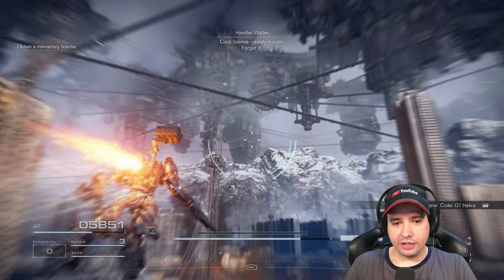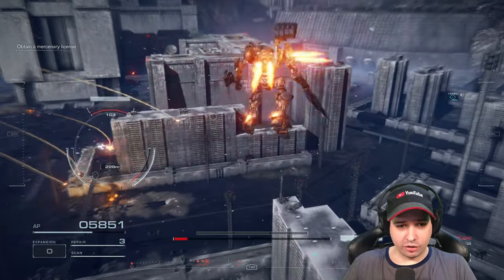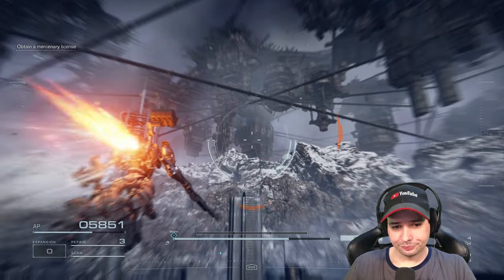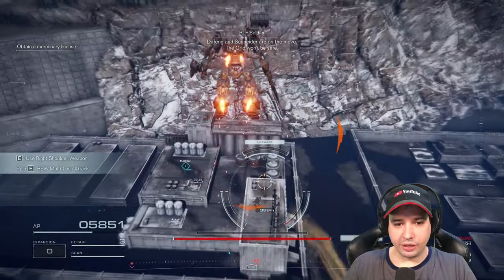Next wreckage again without anything interesting. Holding the button down with a rocket launcher allows every rocket to take an individual target - very useful, especially when you're dealing with tiny little drones such as these annoying guys.